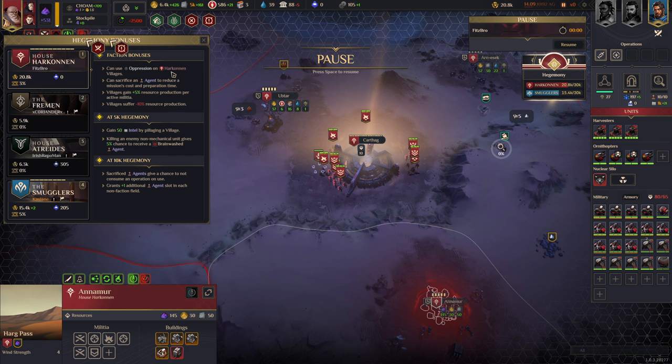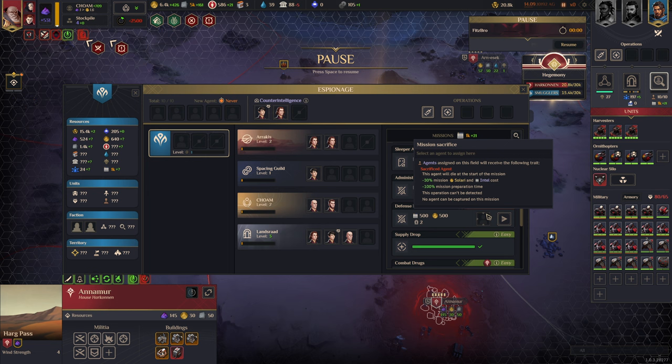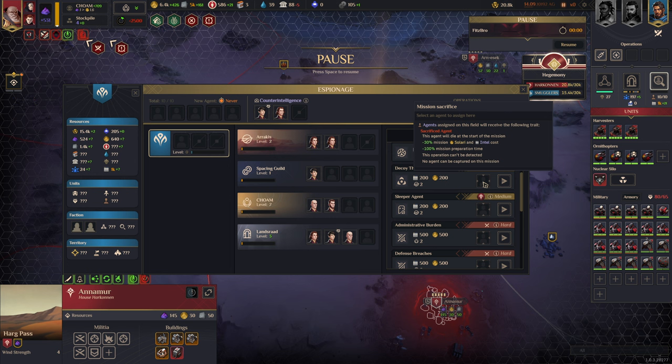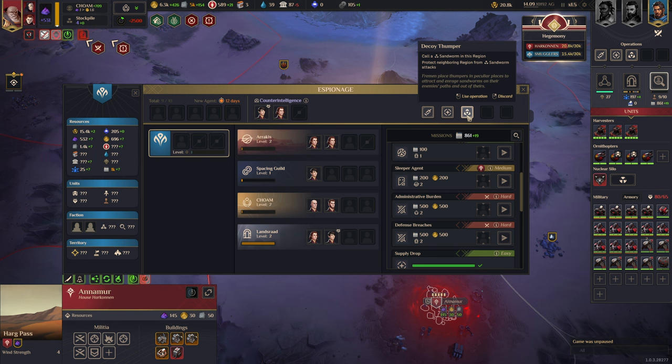Let's talk about a few more unique traits. The Harkonnen can also sacrifice an agent to reduce a mission's cost and prep time. If you come into your espionage panel, you see these little slots next to each mission. The Harkonnen have the coolest missions available — toxic vapor is really good. You can take one of your agents and sacrifice them: it costs minus 30% mission salary and mission preparation time becomes 100% reduced, so it's instant. Watch — boom, that's instantly done. Sacrifice that agent, rip agent, but it was cheaper and instantly done.